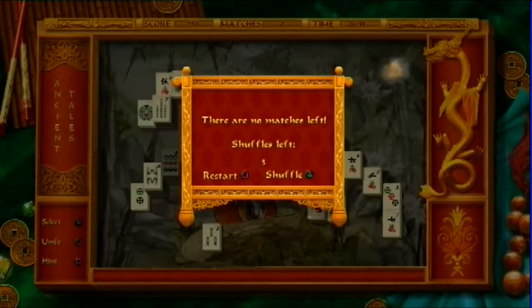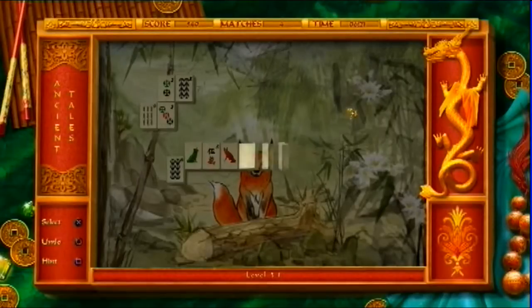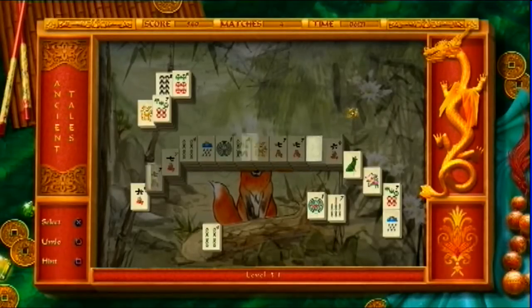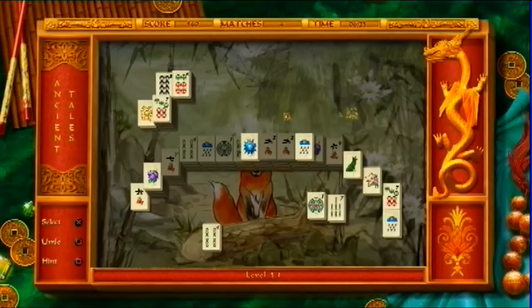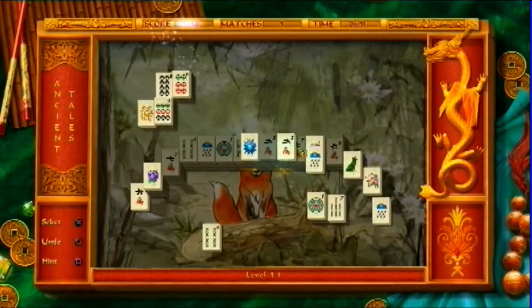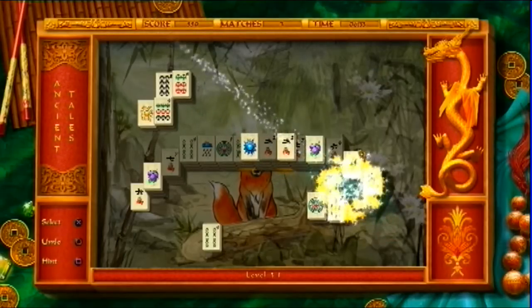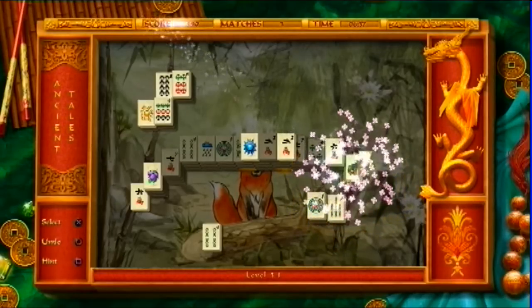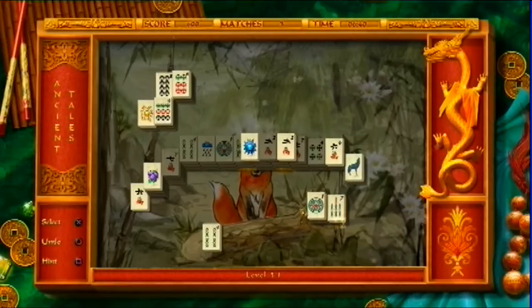There are no more matches left. Shuffle! So it grabs the last ones that are left. If there's no more matches left, then it shuffles it for us. Let's grab seven with seven. Here's weather with weather. Can I do fruit with flower? Yeah, it works. Green with green. Here's weather with weather.